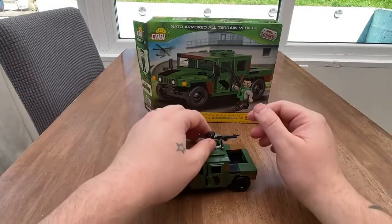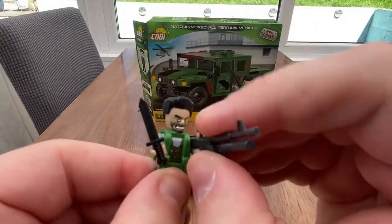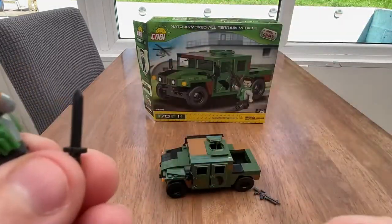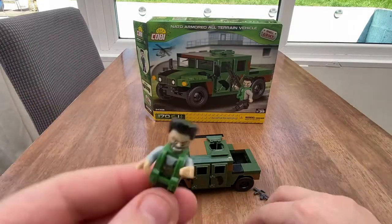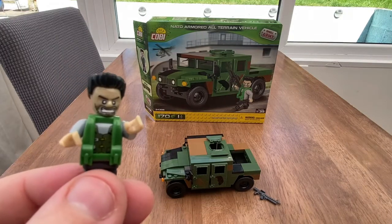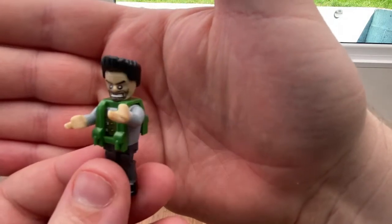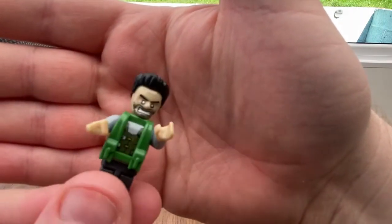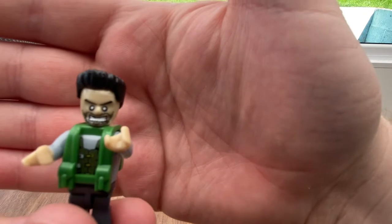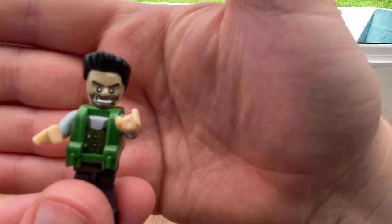Not bad at all. Let's have a look at the mini dude — get this up close. Take his gun off. So he's got a machine gun of some sorts. And he's got the biggest knife I've ever seen on a mini dude. Now he looks a little bit insane. I don't know who NATO are hiring nowadays, but obviously their standards have dropped in this set. They've hired the most insane-looking bloke possible, going around protecting the earth from tyranny looking like that. Looks mental.